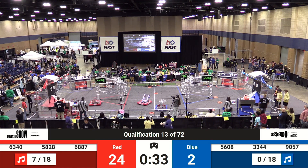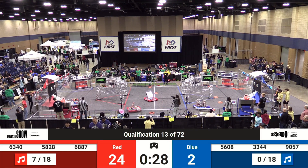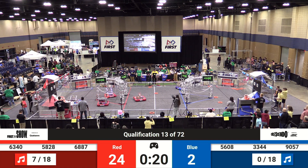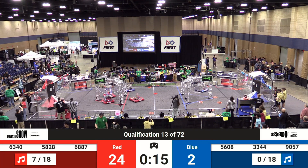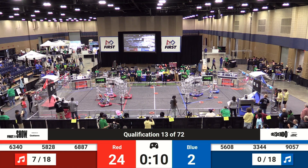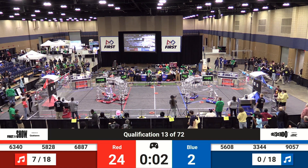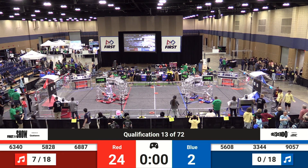It's 24-2 in favor of the Blue Alliance as we approach 30 seconds left to go in this match. 63-40, the Marist Manatees, still have that note in their possession, dancing with 90-57. They're at the stage right now — 58-28, 63-40 going to try to climb up onto the stage as the human players are trying to place those circular hoops on top. We've got one for the Blue Alliance. If 90-57 or one of the Blue Alliance can get up and climb onto the stage, they'll be spotlit for the Blue Alliance gaining some extra points, but the match comes to an end.